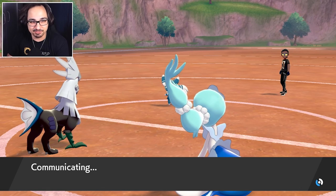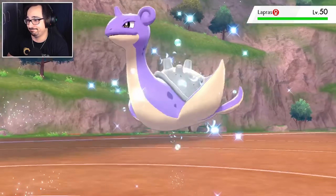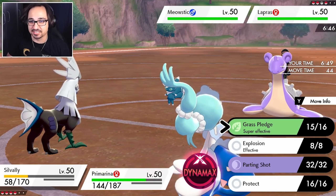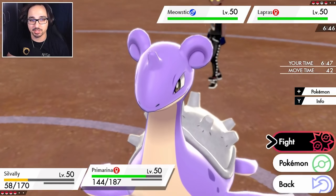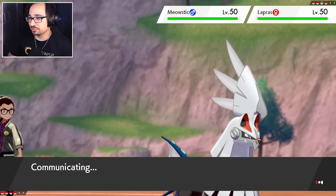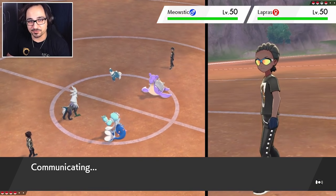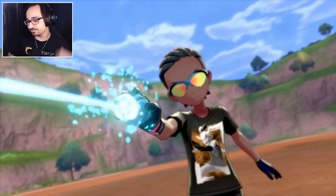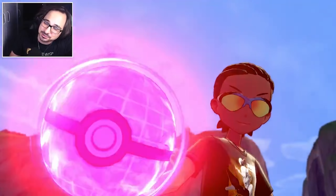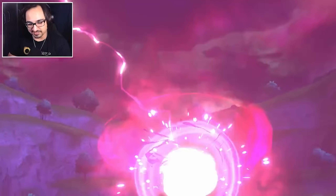Good news here is I didn't really care about that Silvalli Special Defense. The Silvalli — I have Explode on it, I want it to blow up. I don't mind if it goes down. So here's what we'll do: we will Explode and Protect, because there's no use in losing a Primarina this early. The bad news would be if the Meowstic does have Trick Room — he gets out of Trick Room and completely takes advantage of the fact that I just lowered his speed. But let's hope it's not the case.